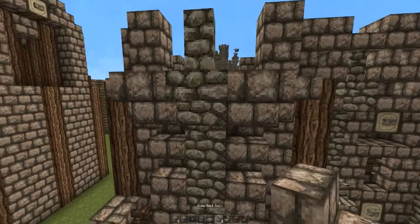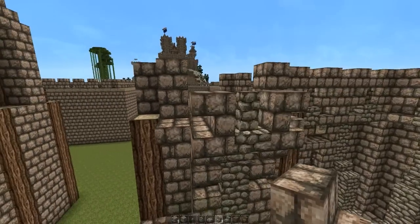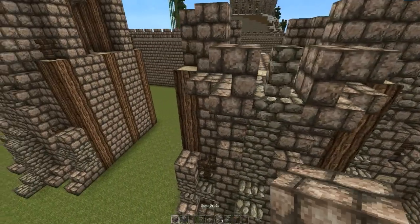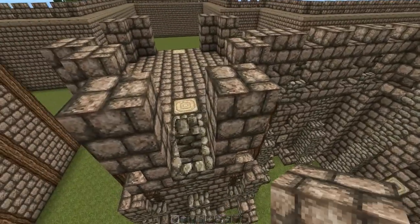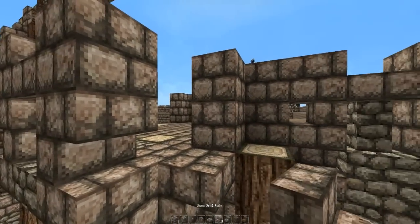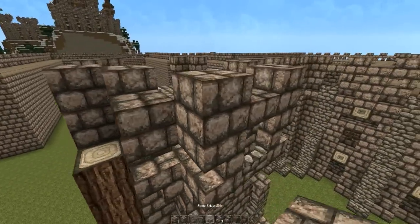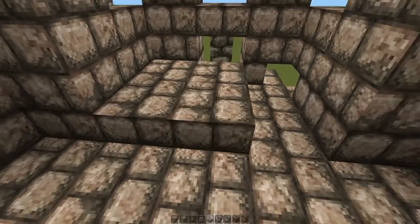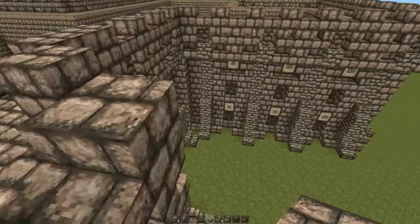Put two stone brick stairs upside down facing away from the block — or towards it, I'm not sure — anyway, put a regular stone brick on top of those, with the stone brick slab right in the middle. Then put down an upside down stone brick stair and an upside down stone brick stair with a slab on top. There's your little slab floor, and there's your crenellation-type design on your tower.